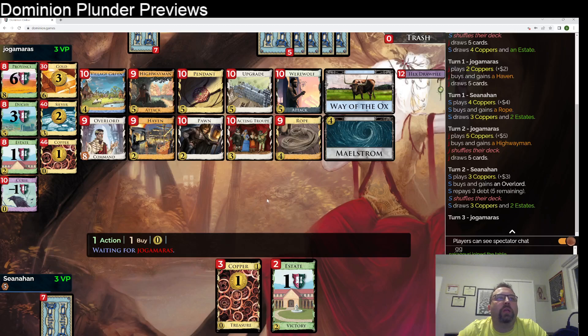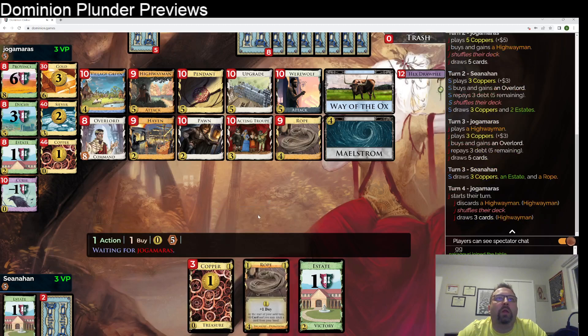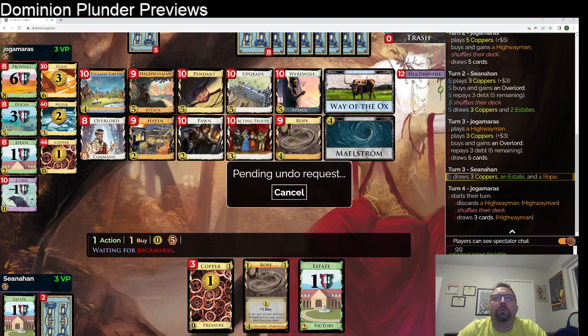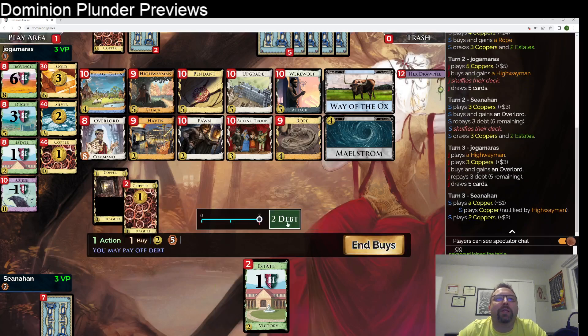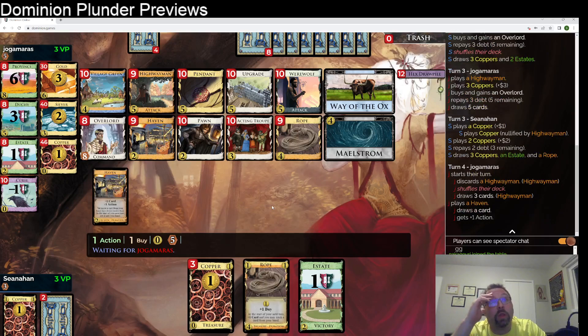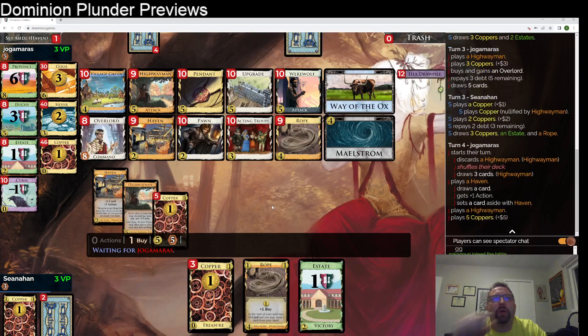We kind of want to get over towards Maelstrom. They open with a 5 and draw it. They open with a 5 and draw it. I open with 8 and I bottom deck it. And there you see they're Highwayman again.